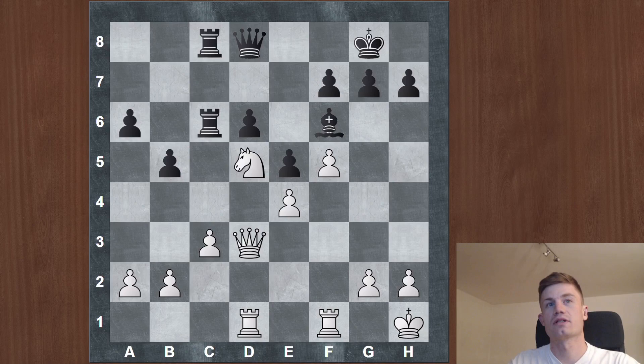So the queen went back and white played c3, preventing all the counterplay. b4 is no counterplay because the knight takes, and it's not easy to organize a5 because b5 would always drop. Black is kind of playing a waiting strategy, defending passively. It's now up to white to find a plan to win the game — many moves are technically winning, but we need a concrete plan to actually convert the advantage.